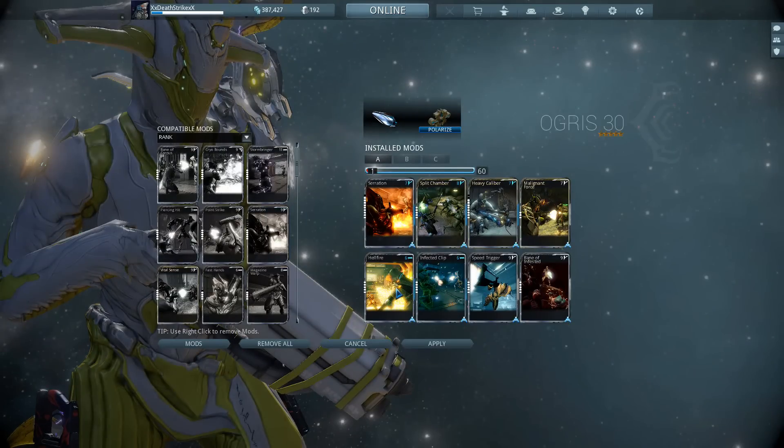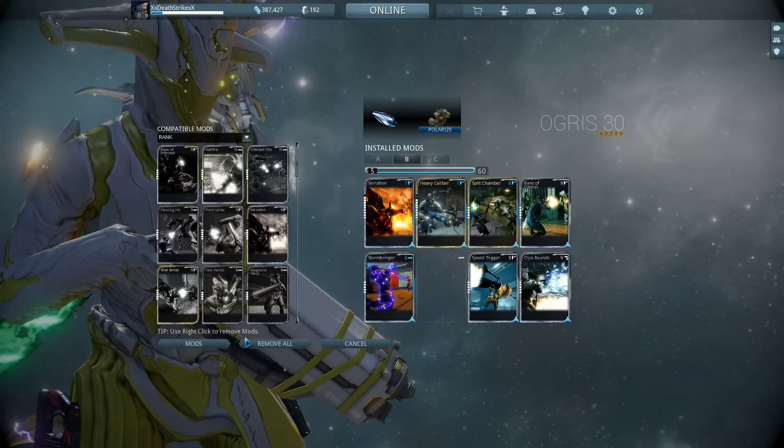If you are versing Grineer, just swap out Stormbringer for Hellfire and Bane of Infested for Bane of Grineer. As for the Corpus, you will want to use the elemental mods Stormbringer and Cryo Rounds for the magnetic combo, dealing plus 75% against both shield and proto shield Corpus enemies.